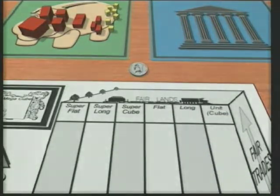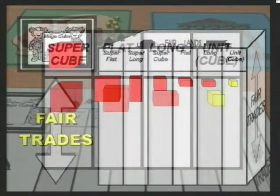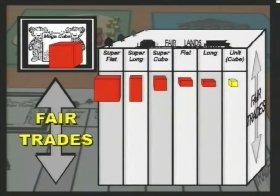Fair trades up and down are played on either of two game boards: a four-column game board requiring only the first four blocks — the unit cube, long, flat, and supercube — and a seven-column game board requiring all seven blocks.